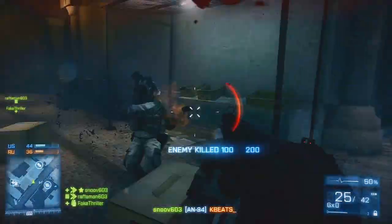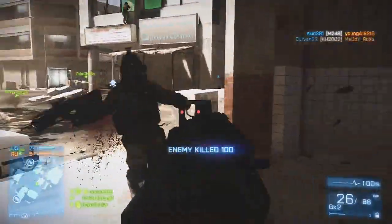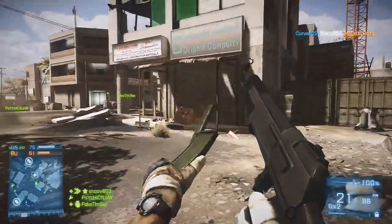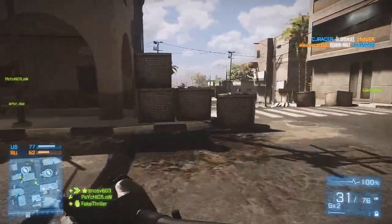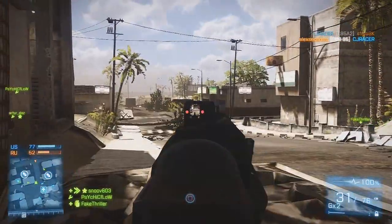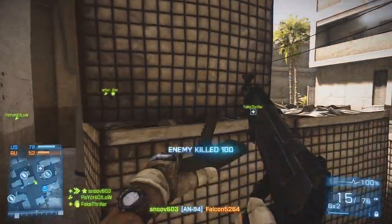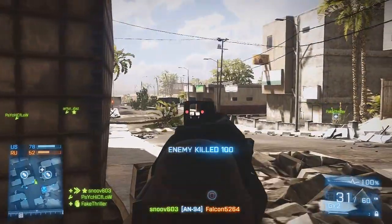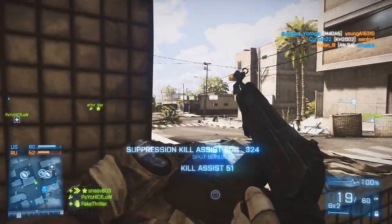FakeThriller once said in a previous weapon review that a certain gun had role confusion. Personally I think the AN-94 epitomizes role confusion for guns in Battlefield 3. It's an assault rifle with the quirkiest fire mode options, recoil and fire rate that matches most LMGs, and although its damage stats are average for an assault rifle, it feels like it has the knockdown power of an SMG. The two things that stand out the most are that it doesn't have a semi-auto mode and the horrendous recoil.